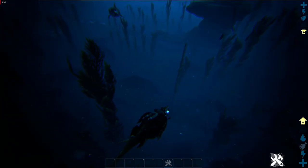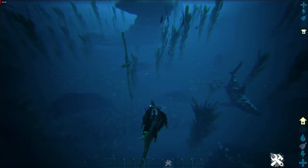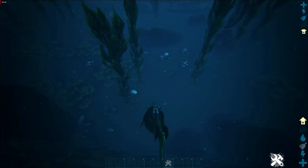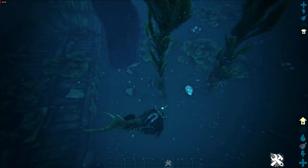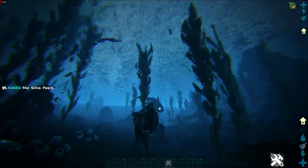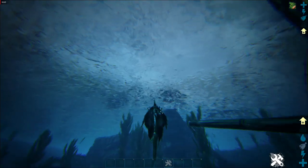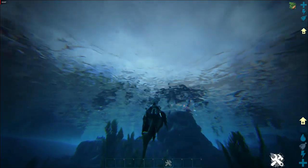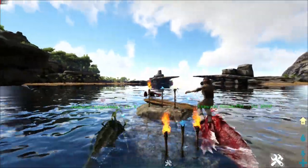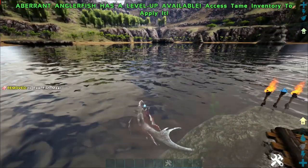If you put a stack of a hundred in there, it will last you for four days — kind of a cool little trick. Now let's go ahead and show you what the point of the anglerfish is. Under the water you'll see something called silica pearls — these cool little shiny looking things. If you bite them with the primary attack, a level one gets 94.